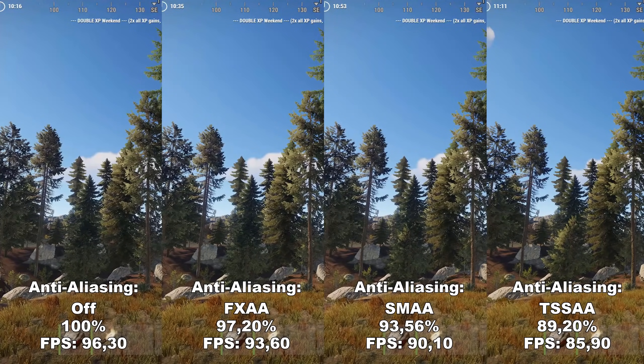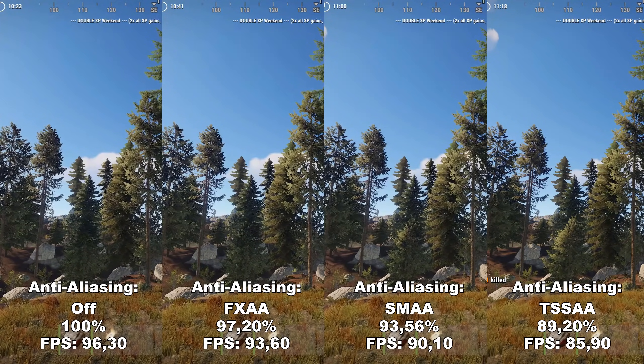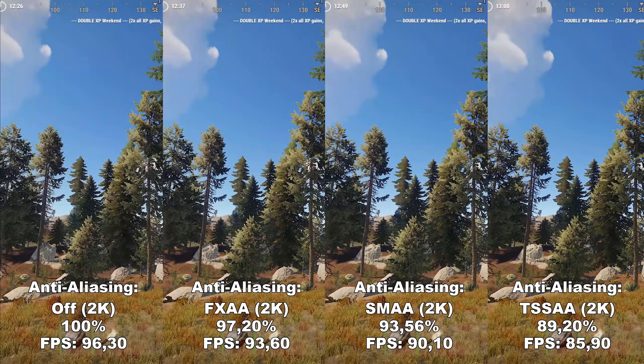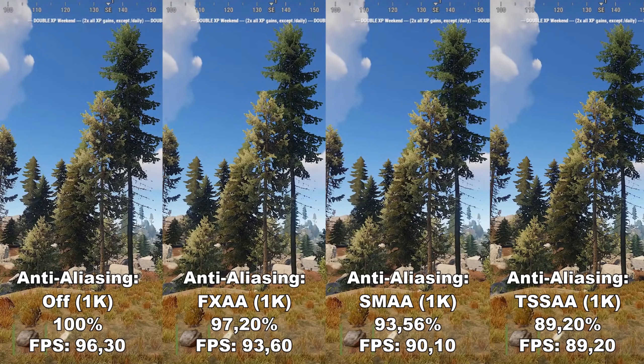Next up, we have Anti-Aliasing. Anti-aliasing removes jagged edges from the game and makes it look a lot more smooth and generally nicer. This does have a fairly high impact on your performance, but not as high as it usually is in other games — you will lose around 10% going from off all the way up to TSAA. I'll divide my recommendation into three categories based on resolution. For 4K, I recommend FXAA — there's no need to go higher. For 1440p, I recommend SMAA. And for 1080p, I recommend TSAA. This does have the highest performance hit, but I definitely feel it's worth it for people playing in 1080p.